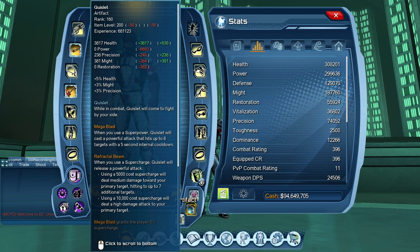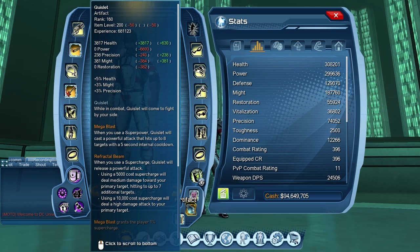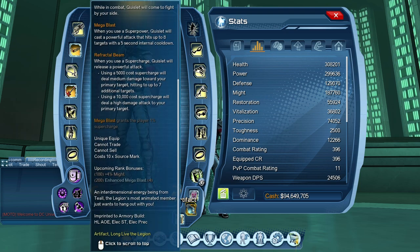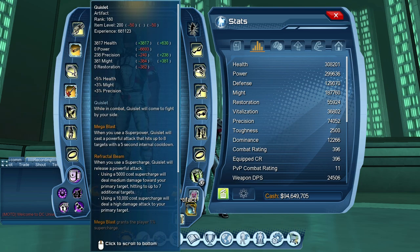Quizlet is your pet — it's AOE damage. Whenever you use a superpower it casts a powerful attack hitting up to 8 enemies with a 5-second cooldown. Whenever you use a supercharge, Quizlet releases a powerful attack: 5,000 supercharge cost deals medium damage hitting up to 7 additional targets. At rank 200 it gives 4% Might, 5% Health, 3% Precision, and grants 1% supercharge every time you use Mega Blast. Compared to Grimorium, Quizlet is AOE and does more damage.